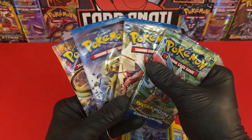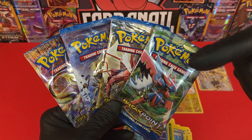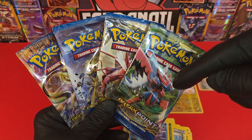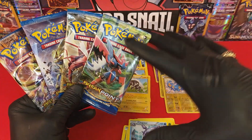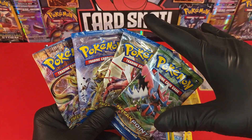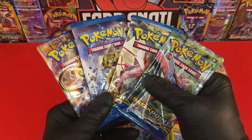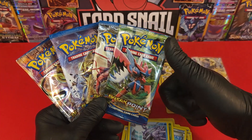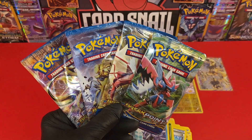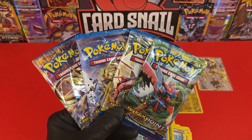That is it, guys! That was a look at the X and Y Breakpoint checkout blister packs and what you can expect if you bust open a few of those. This set is available to check out — if you want to see pictures, packs, boxes, and the set list, check the link in the description for the Card Snail blog. If you want to buy these cards, packs, swag, boxes, and tons of other collectibles, check the link for the Card Snail eBay store. Thank you so much for joining me — if you can smash that thumbs up button it would really help the channel. Until next time, have the best day and may the best collector win!